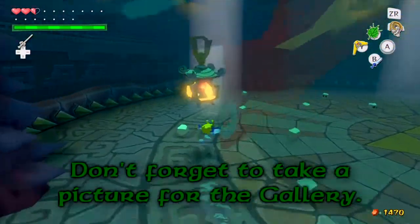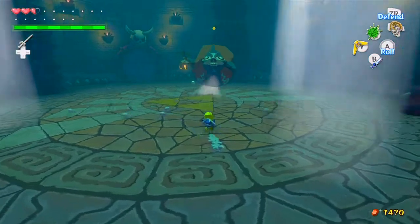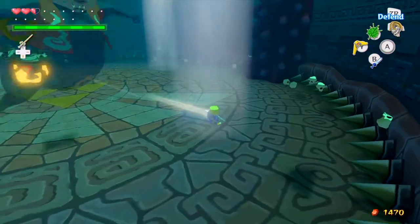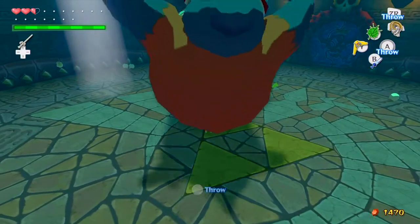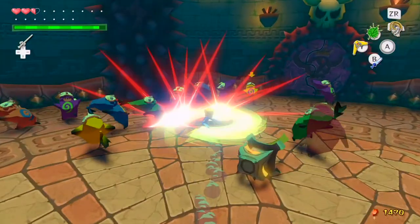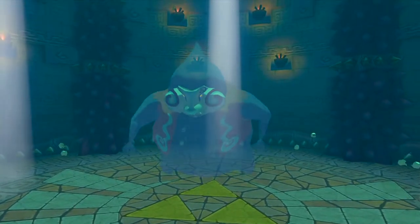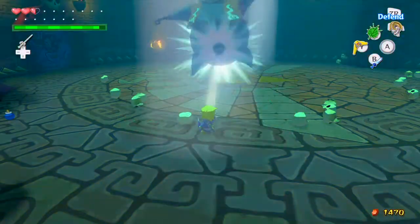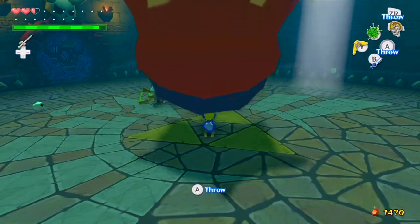Now, the boss of the Earth Temple — I believe his name is Jalhalla or something. Of course, we have to use the item that we were given in this dungeon. He has a couple of attacks: one where he breathes in a whole bunch of air and then blows it back trying to hit you into the spikes, because this entire room is covered in spikes. What you need to do is shine the light on him, which will turn him solid. He also has another attack where he'll spit fire at you. But what you need to do is just pick him up, throw him down, and then charge up your hurricane spin. You really want to make sure you get the hurricane spin before you do this dungeon.